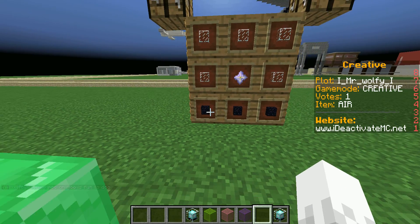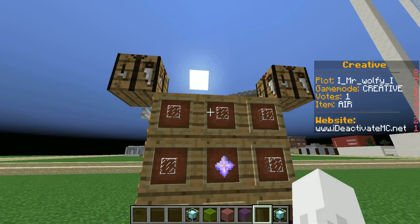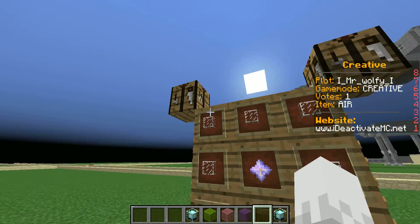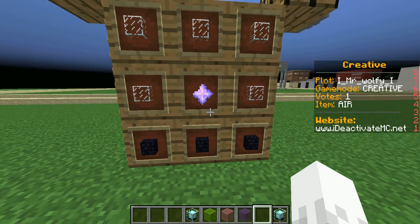Hey guys, the Killboard here, and today I'm going to be showing you how to make a Beacon in Minecraft 1.10. So the recipe is 3 obsidian on the bottom, 5 glass surrounding a nether star.